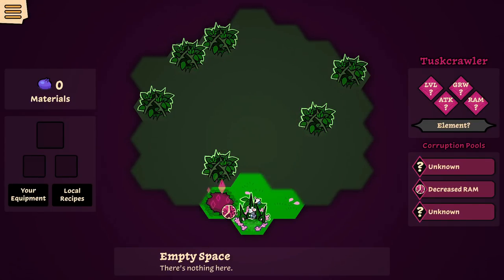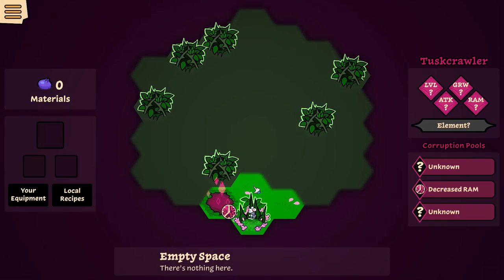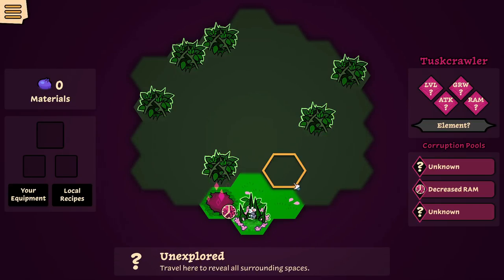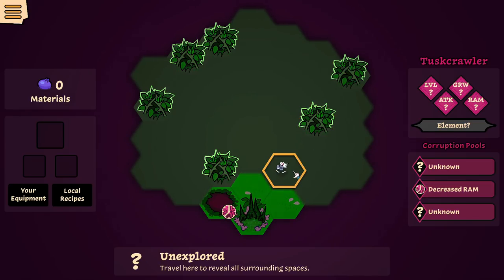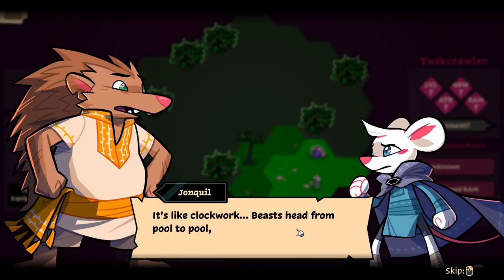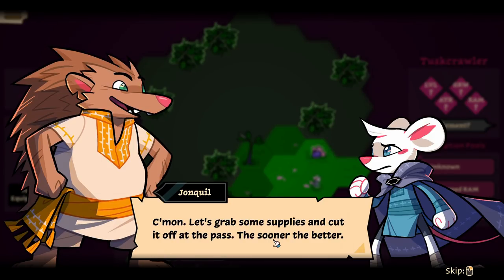I get it — you don't know what you're gonna find. Let's head deeper into the undergrowth champ, better to learn what we can sooner rather than later. Hear that roar? The beast just swallowed down a corruption pool and got stronger — it's like clockwork. Beasts head from pool to pool drinking them all up and then smash straight into the village. So you want to get to them before they get too strong.